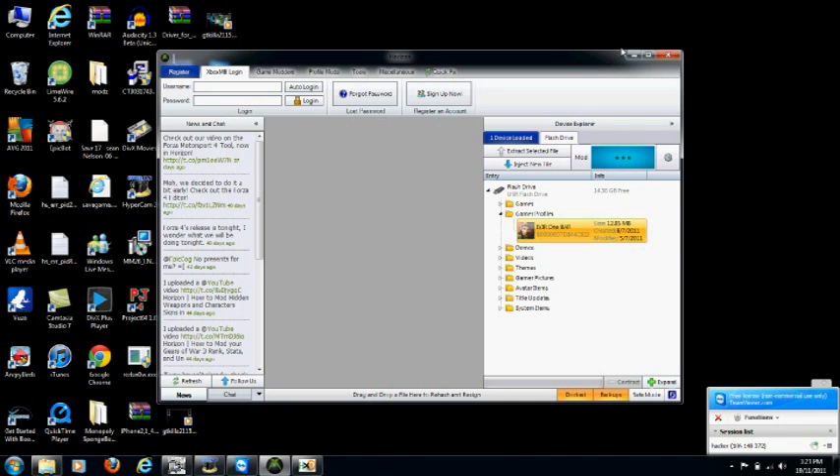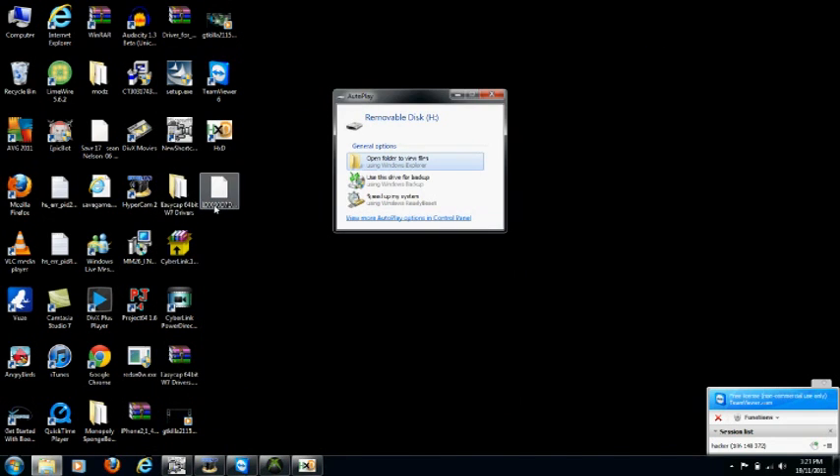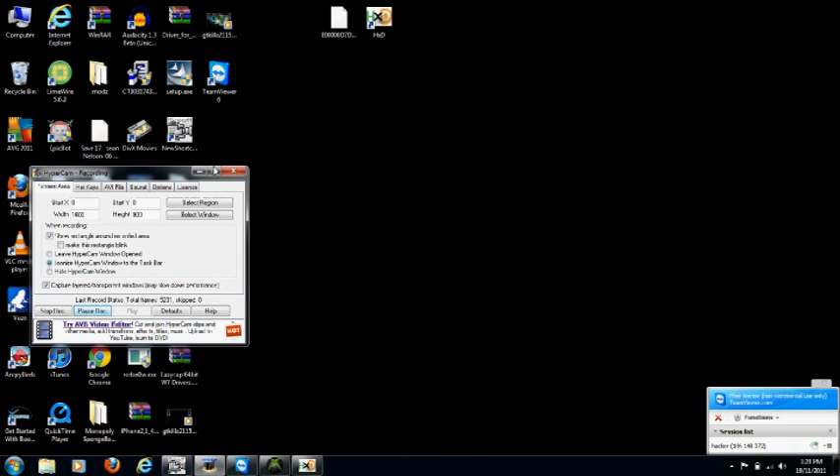You just got to extract it to your desktop. Save — it'll ask if you want to replace the one already there — say yes. Successfully extracted.